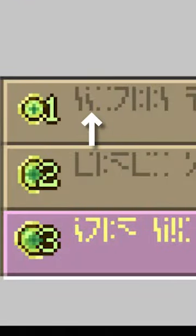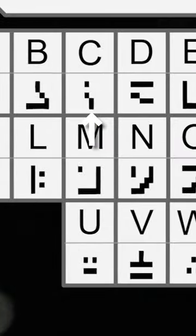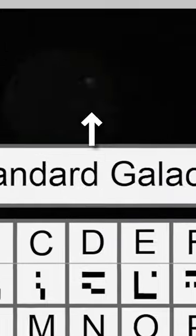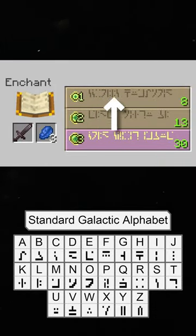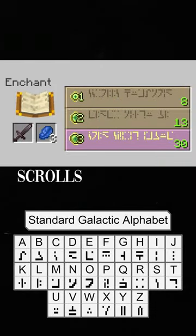Next up, we got another squiggly line with a dot over it, kind of like a bent over I. And we look down at the alphabet, and that's going to be a C. Next up, we got a rectangle that's made up of four dots on each corner, and that's going to be an R. So the last letters on the first word are going to be O-L-L-S, making that word scrolls.